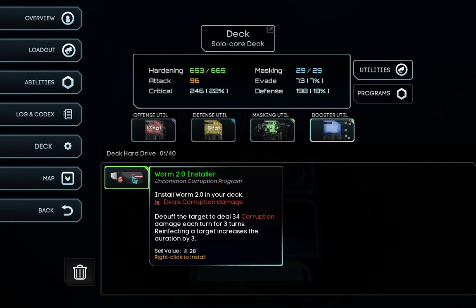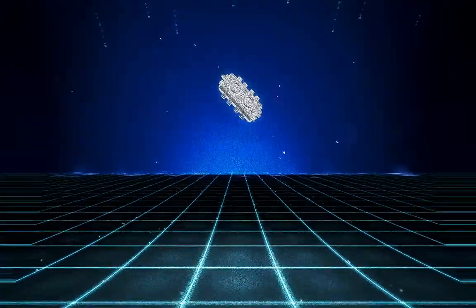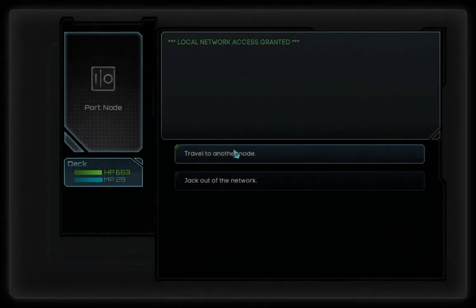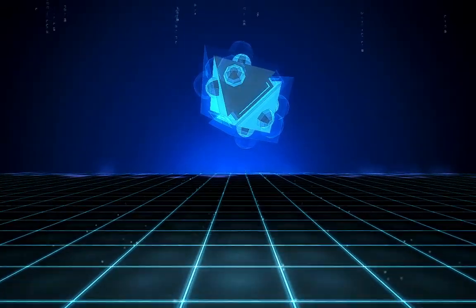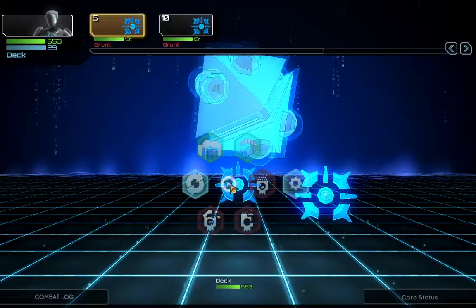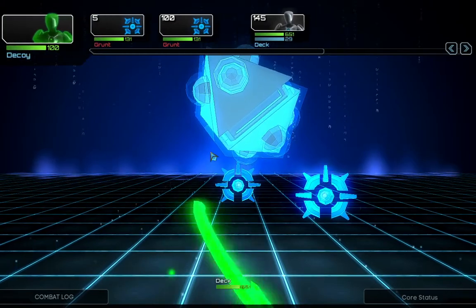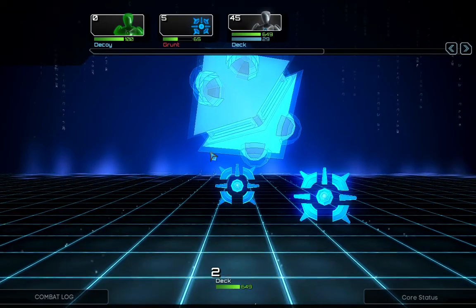Let's use the installer and jack back in. Another node — let's see what we find here. It would be awesome if I could find the core and just crash it. I think it could help me immensely. I don't know how, but it will somehow.